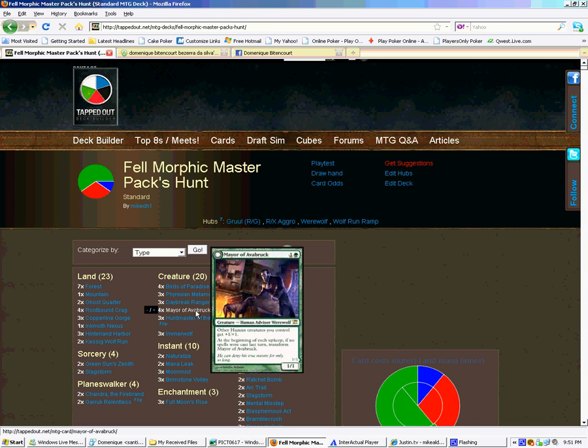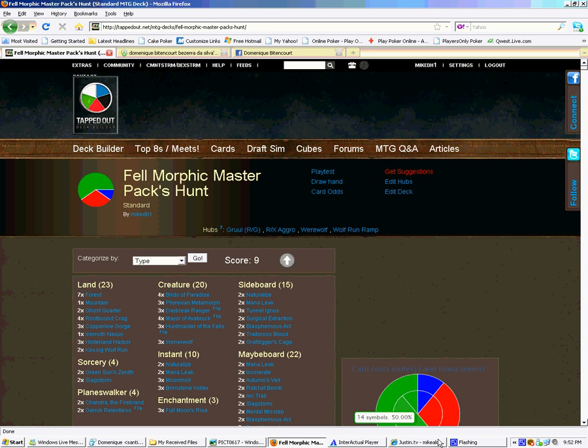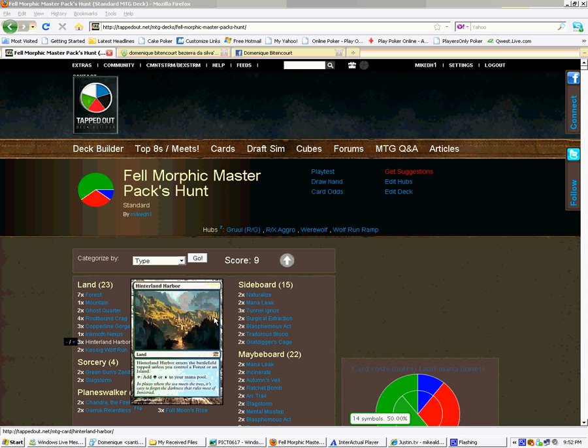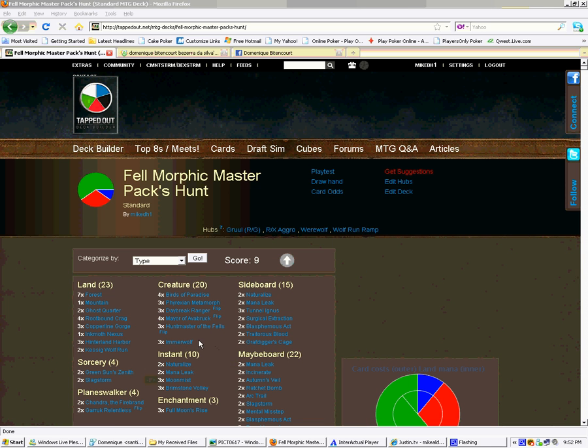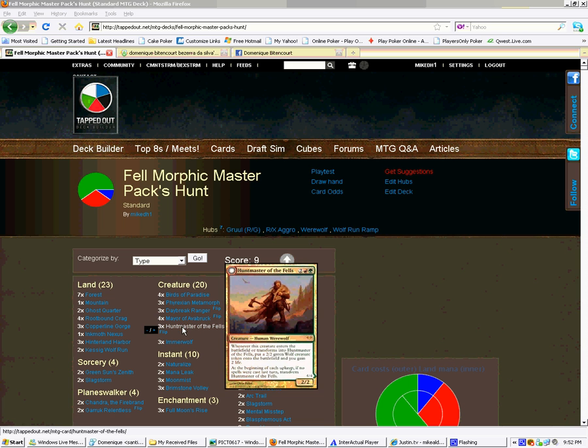The next lord is Avacyn's Pilgrim — actually, it's Immerwolf. It's the same thing in that it pumps, but it has the additional effect of intimidate, and your wolves can't be flipped back. And then the next lord is Huntmaster of the Fells. I want to dwell on this for a little bit because some people say that Huntmaster and Immerwolf don't work together very well. But in reality they do actually work well together, because how often will Huntmaster flip? Not very often. It won't flip back and forth very often, and you don't often want to flip your other wolves back anyway.